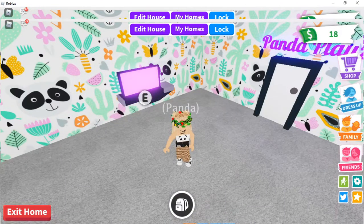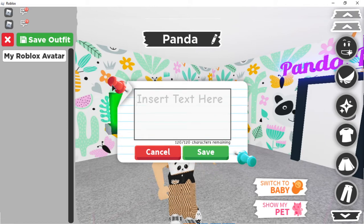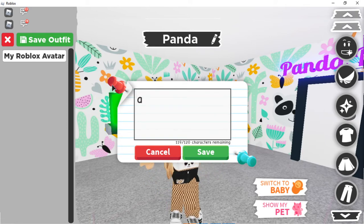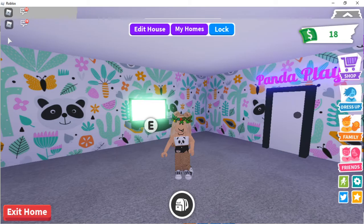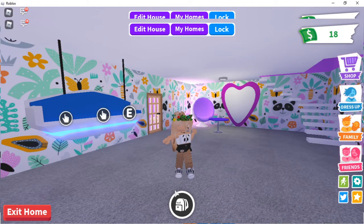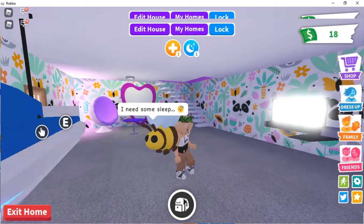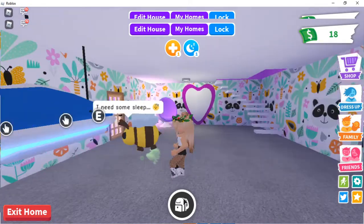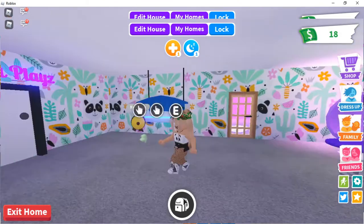First things first, we need to get rid of our name. Here's a little hack: to get rid of your pet's name or your own name, hold down Ctrl, then press J, then press A again — no caps — and press save. Look, you have no name! I've done this with my character before. See? No name.